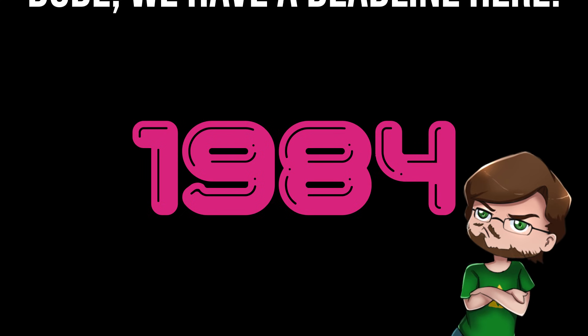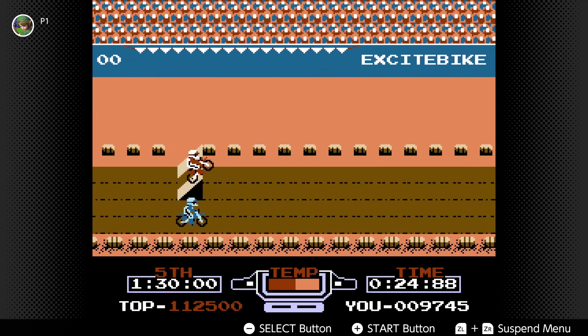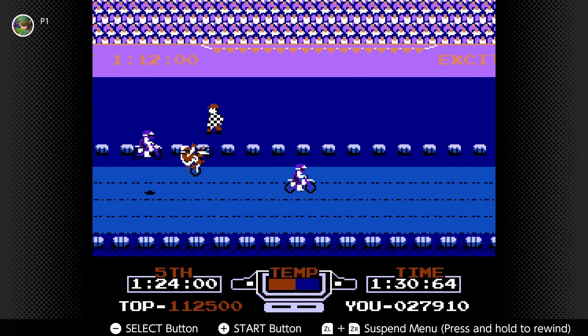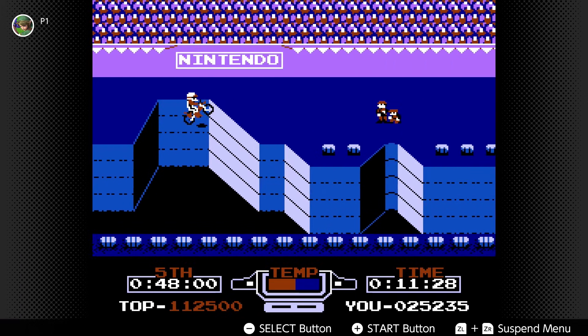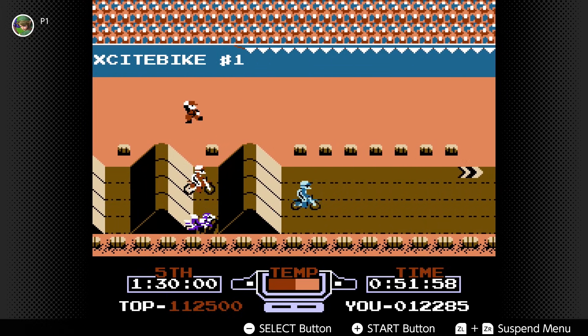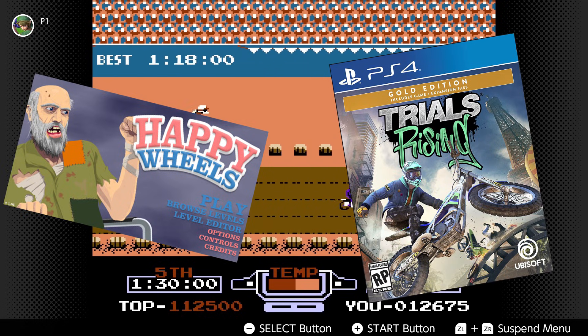Our first stop on our journey brings us to the NES with Excitebike. As a kid I never actually played much of Excitebike, but thanks to NES classics on Switch I've been popping in time to time. Excitebike is a dirt bike racing game where you need to position yourself to hit jumps correctly for the fastest time possible. If you've ever played Happy Wheels or Trials, it's a much more basic version of that.